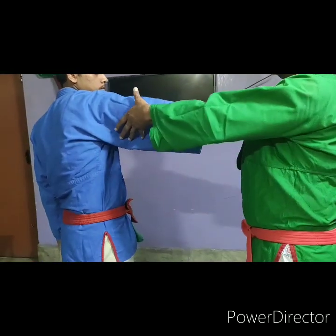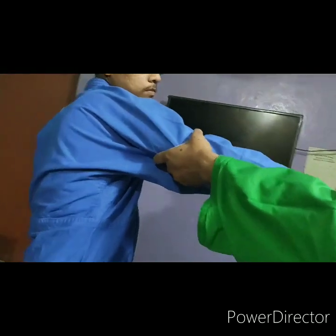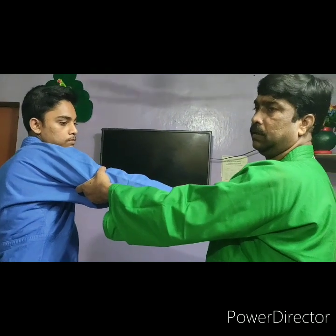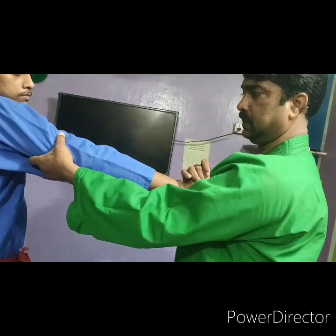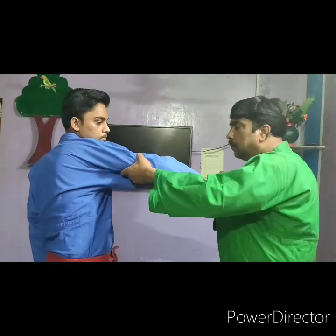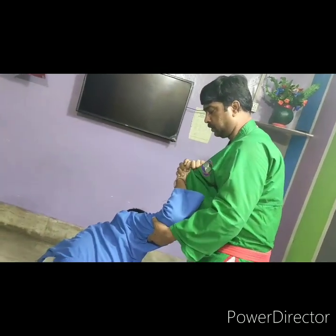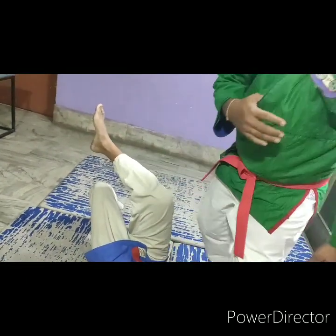The opponent will catch the collar. After that, the opponent will catch up. Ante your left hand, then the right hand will catch the collar. This is a wrist lock, and now this is the control in your own position. Wrist lock.